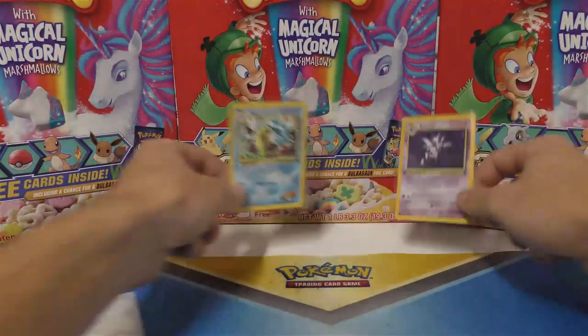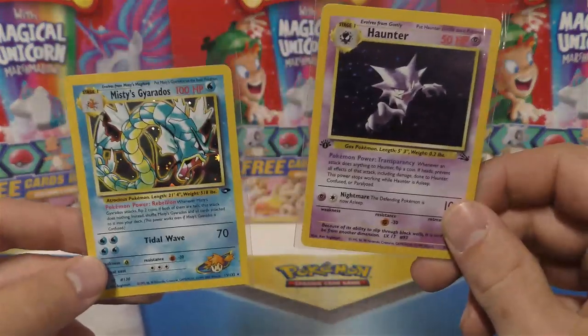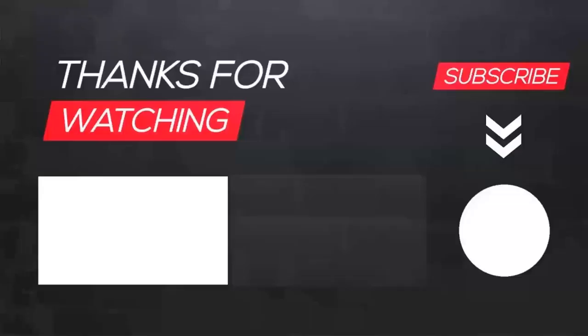Anyways, I hope you guys enjoyed the video — two hollows. We've got the first edition Haunter from the Fossil Set, and then we have an unlimited Misty's Gyarados from the Gym Challenge Pack. Thanks Alex for sponsoring the Fossil Pack. I hope you guys enjoyed the video. We'll have more coming out very soon.